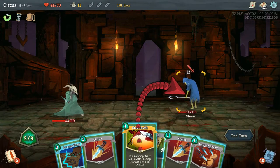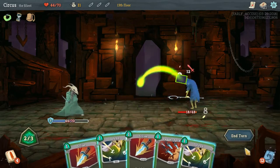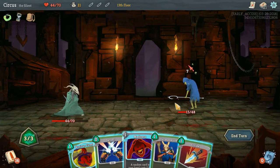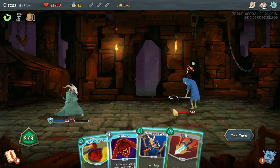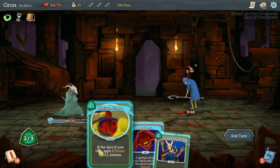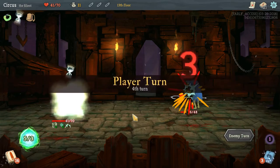We'll only take 1 damage. We probably want to heal at the next fire for better advantage against the boss. Slice is free damage, then Escape Plan gives us 3 free defense. We play Defends twice to negate all incoming damage from the Slaver, then hit with Glass Knife — perfect. There are some black cards for the Silent I really enjoy that I haven't seen yet; we haven't had much chance to use poison. A random card in your hand costs zero for the rest of combat — let's play Deflect, which is already zero cost.